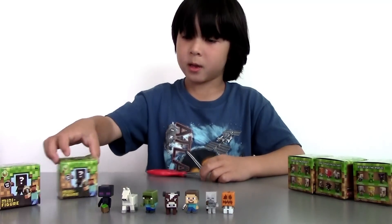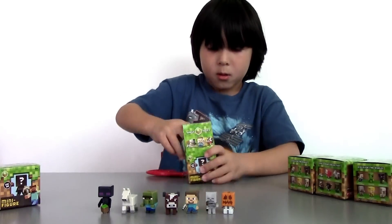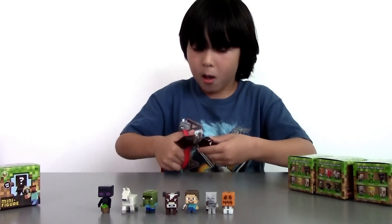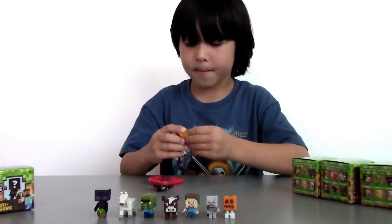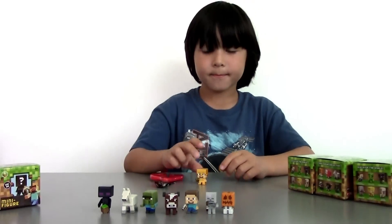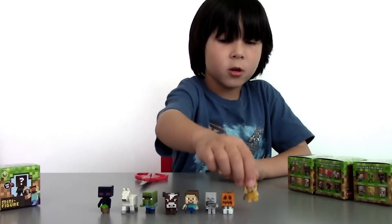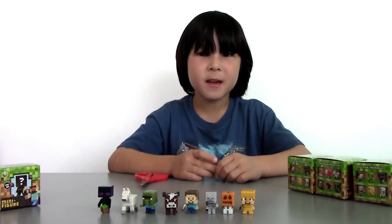Now let's open the next box. Here's the bag — let's see what we can get here. I got a Steve, but it's a golden armor Steve! So here is Steve with a golden armor. So far I have eight different figures.